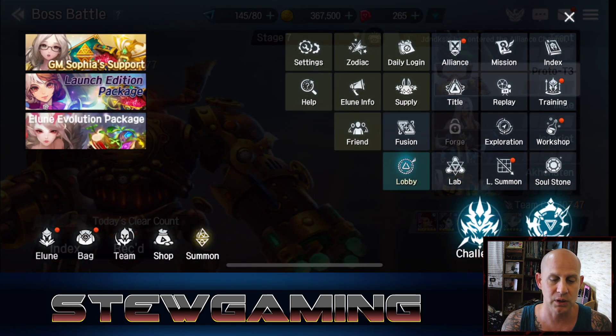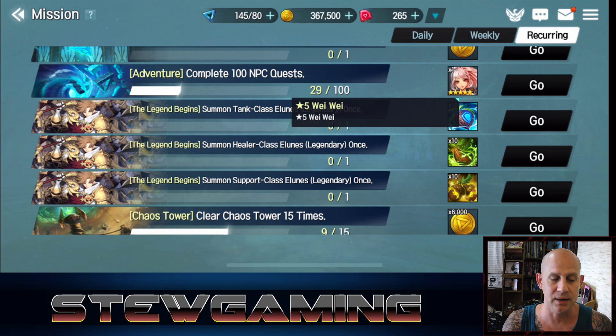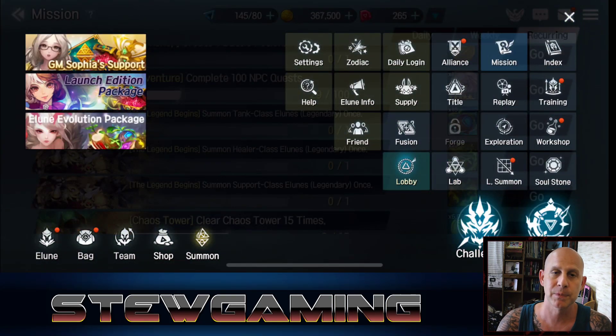So other than that, let's go into missions and go to recurring. Top right you can see — we're going to scroll down to where they're talking about Weiwei. This is how you get Weiwei right there. You'll be able to keep repeating this; they lowered the cost to get her. She is amazing — everybody's going to use her. It's going to increase your damage so much and give you souls back so you can use more moves in combat. You go in here and it says collect 100 NPC quests, and it is recurring and repeatable. After you get her once you'll be able to get her six more times to max her out.